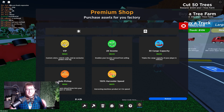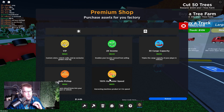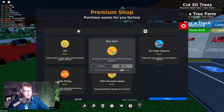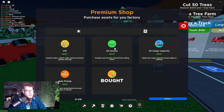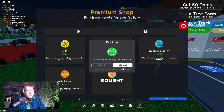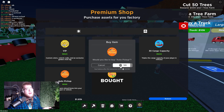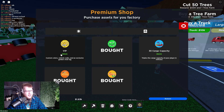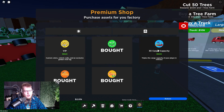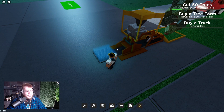I almost forgot — what is a simulator video without spending some Robux! The harvester speed boost gives 150% more speed — sounds like a pretty good deal. Times two income is always great, doesn't matter what game it is. Auto pickup seems like a must-buy. VIP has custom colors, vehicle radio, and a golden chat tag — not too important right now since I don't even have a vehicle yet.